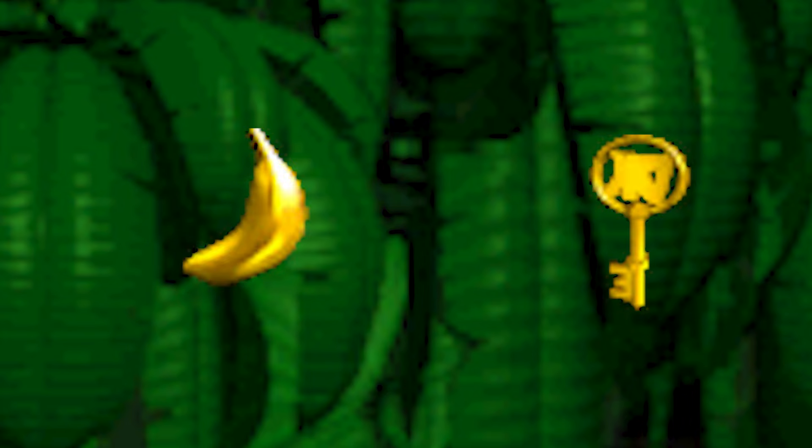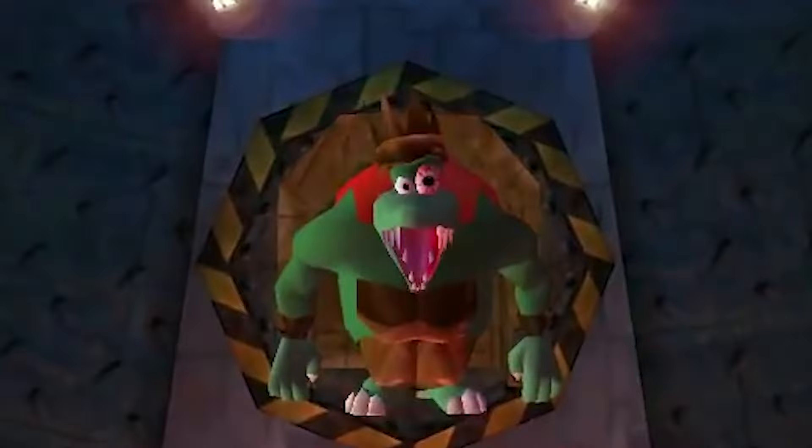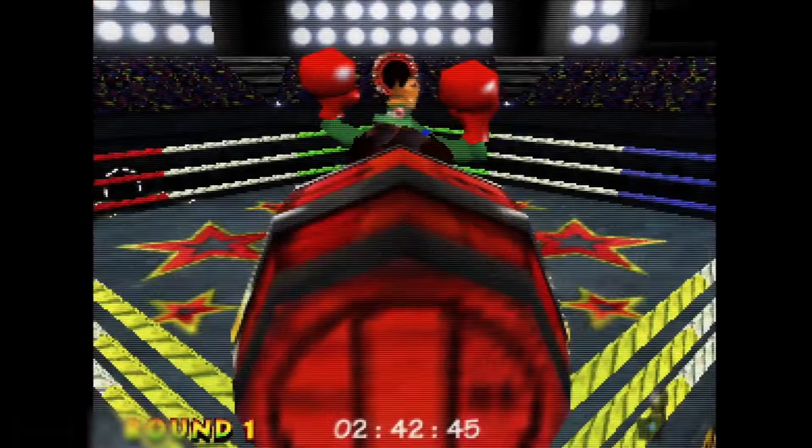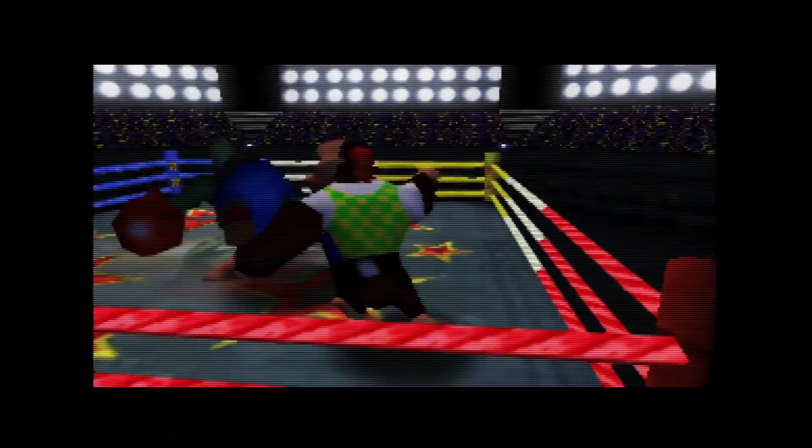The ultimate goal of the game is to get enough golden bananas and keys to gain access to the big gun machine that King K. Rool plans to use to blow up your precious home island, shut it down, then get into the boxing ring and beat him up. Beat him the hell up. Beat him to death. Kill him.